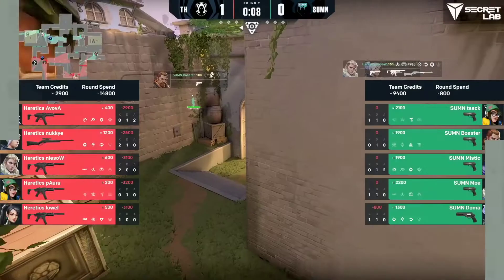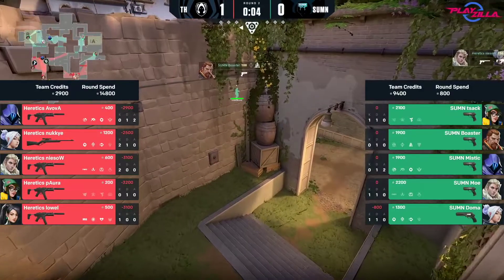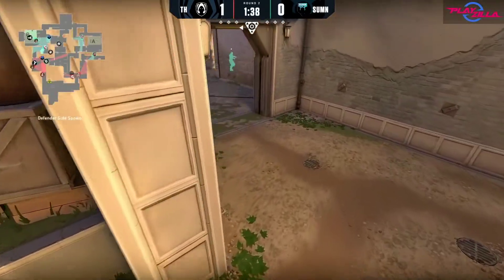Summon didn't buy it until all that smoke dropped in mid, they pushed out short, got contact, and by that point Heretics are ready to explode onto B. Good little first statement from Heretics, but Summon, of course, going to be quite reserved. Let's look at the purchase.